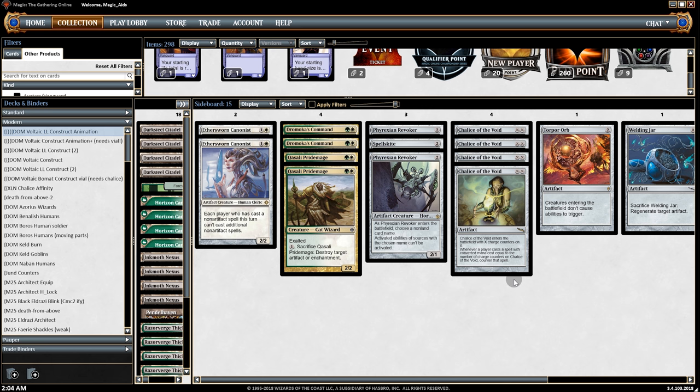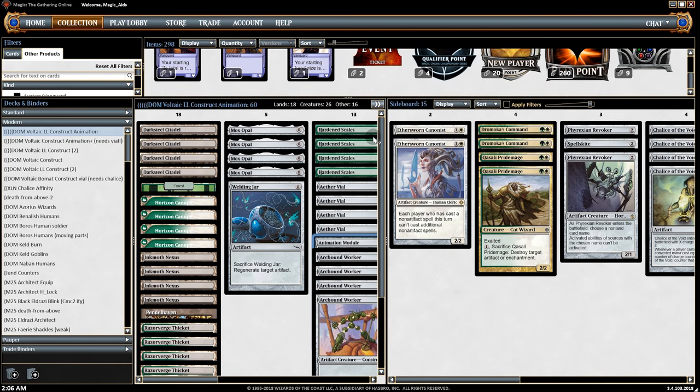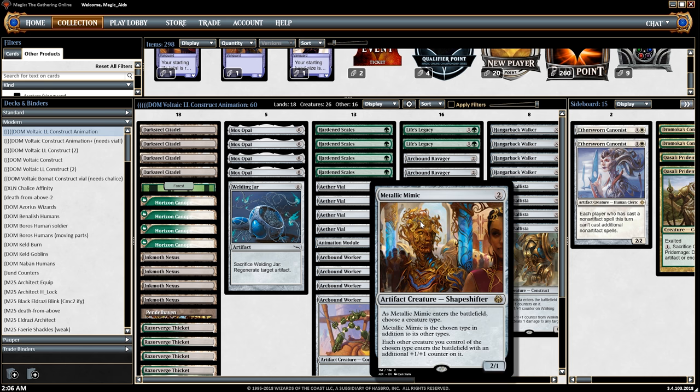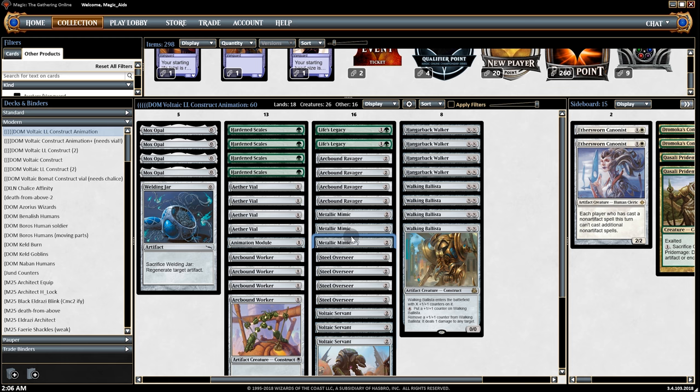I've played this deck so many times in such a short period, and it's strange — one moment it feels like I've mastered it, and then it still feels like the deck's in its infancy with room to grow. I need people's help — how do we beat Jund, and if we dump a Life's Legacy what do we put in instead? We could go fourth Mimic, but that might be overkill. Servant can go back to four, but against Jund Servant is kind of meh if they kill everything else.